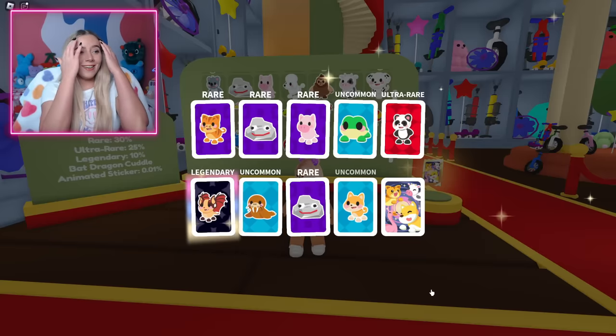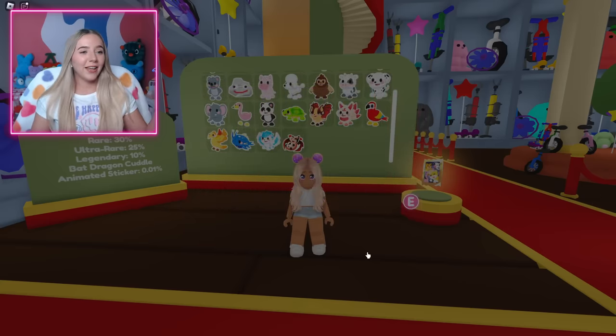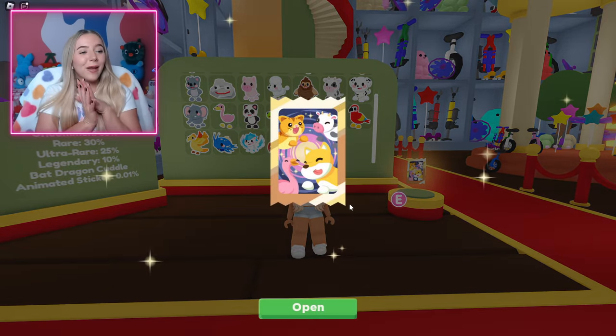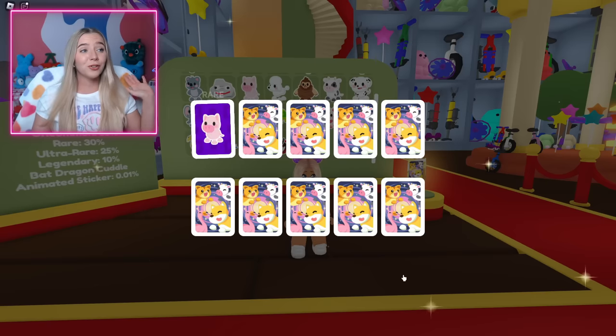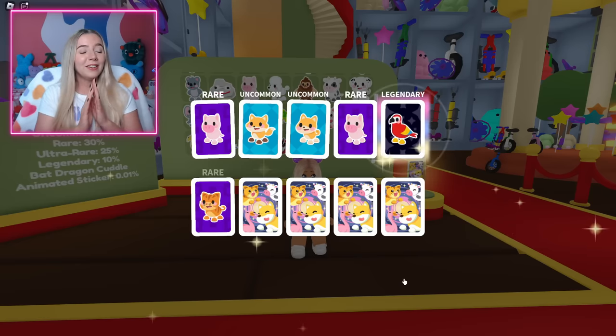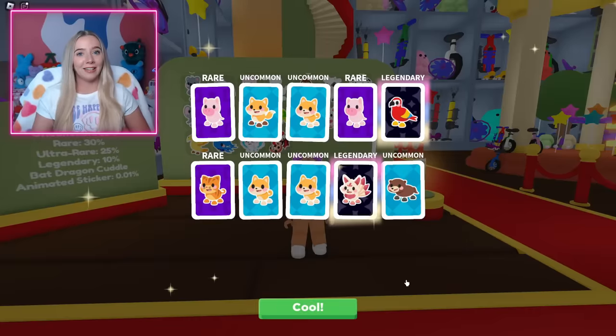I got another bat dragon — not the animated one, but I'll take it. This is the last one I'm going to open. Can I get the animated bat dragon sticker? If not, hopefully we can find one for trade. Could this be it? No, it's a parrot. One more shot — another kitsune. So now I'm off to the trading server.